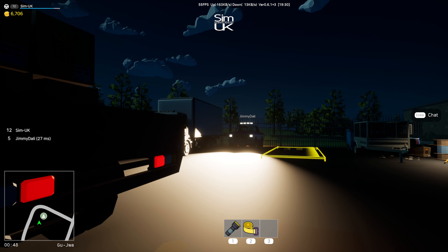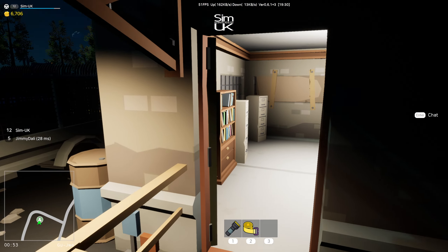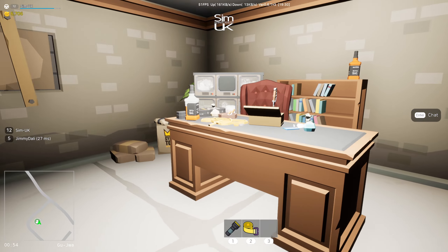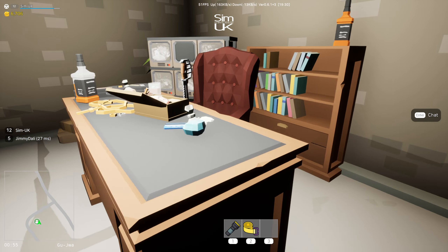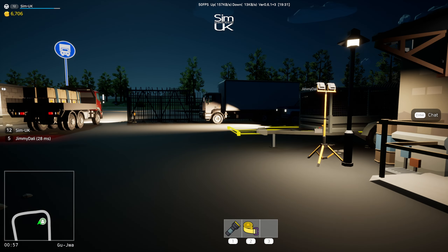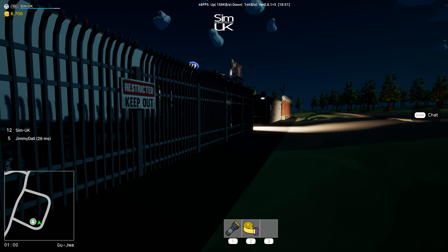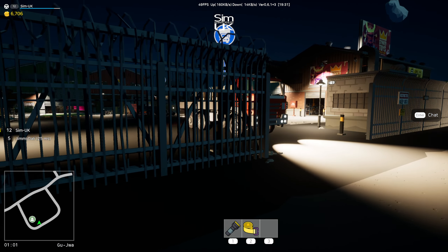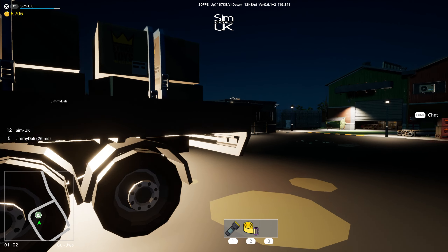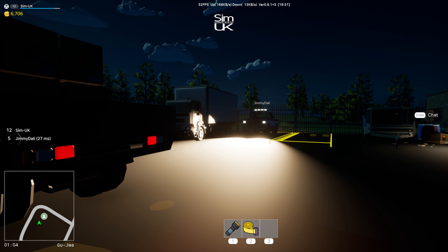I really like how you can double bind stuff as well. I've complained about Farm Sim Manager 22 not being able to cope with that, but they've done it so well here. The key binding in this game is perfect. Lights is double-bound — on the same button you've got your lows and then your high beam, and if you press it again it turns them off.